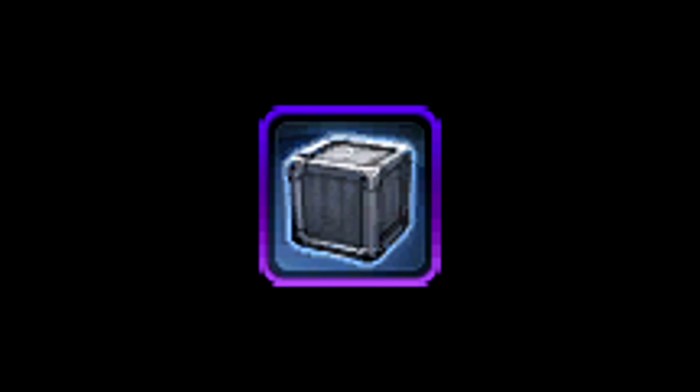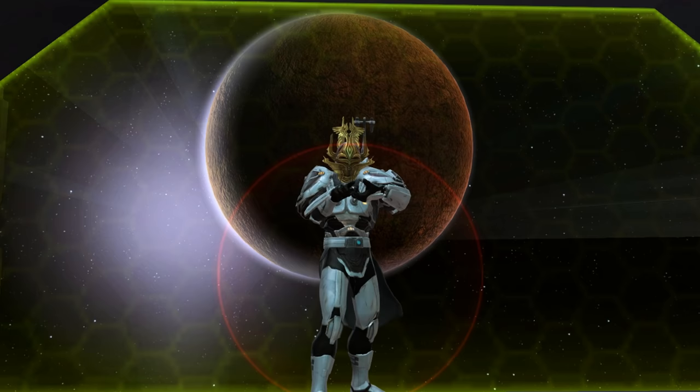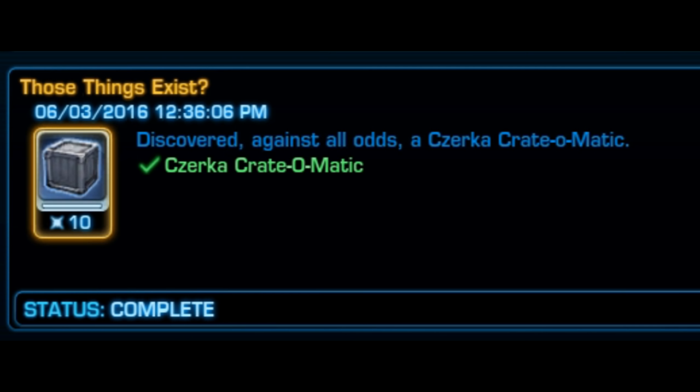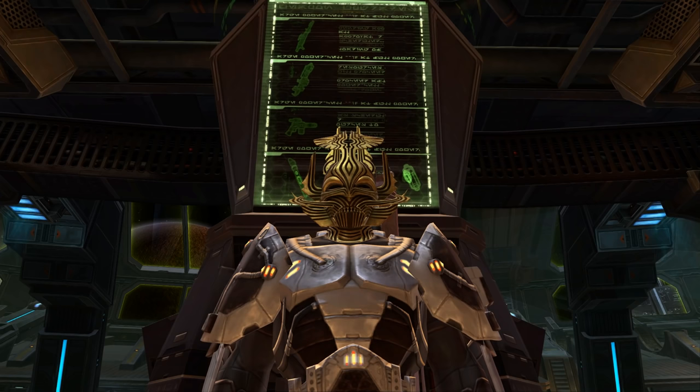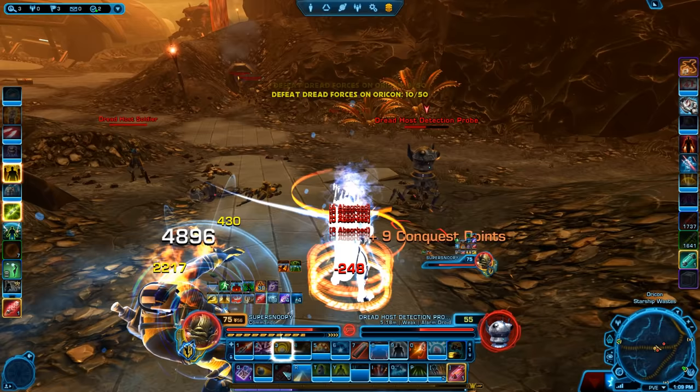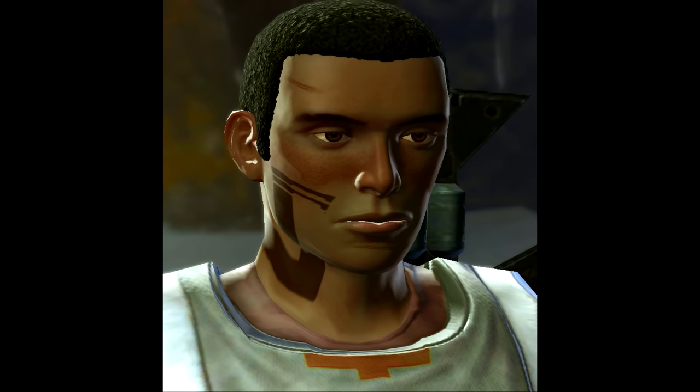Zerka Cratomatics: An item so rare that some don't even realize it exists. The Zerka Cratomatic is a tool that allows the player to disguise as a box. You get an achievement for obtaining it, and it never binds to a character even when used. It's a global drop, meaning it can come from just about any source. People sell them on the GTN for a large number of credits. It's a unique item, but you either have to be extremely lucky or have deep pockets — I chose option two. Let's just say I was farming dailies for an entire month after the purchase.